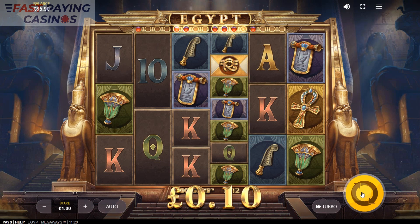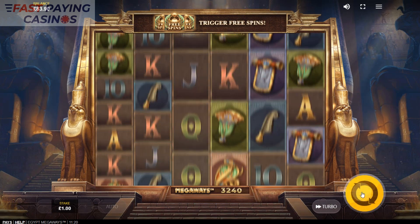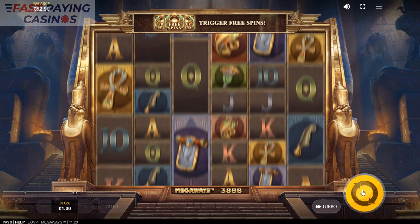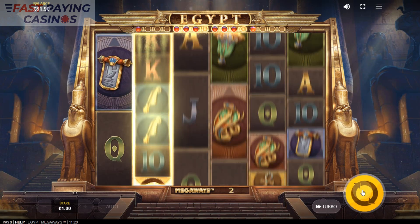It can pay out over 34,000x according to the data. So we're looking for the special scatters on reels 2–4 — there's one there. Now we need the Eye of Horus on reels 3 and 4 to trigger the wild reel.